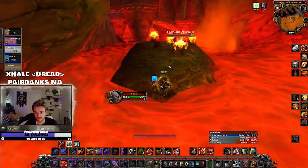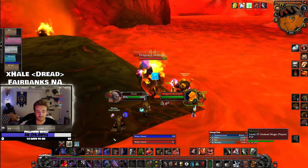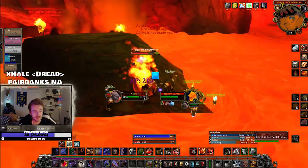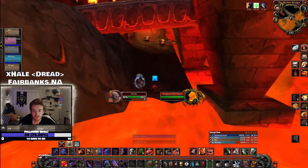Once you make your way to the island you can stand on the little corner without pulling any of the mobs — they do pull two at a time. You can kill all four of them, or you can just kill the front two and then jump around as you see me doing here. As you make your way out of the lava and up this little ramp, note that to the right is the Black Forge.